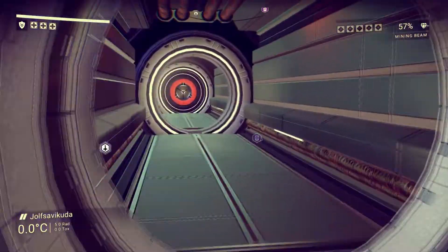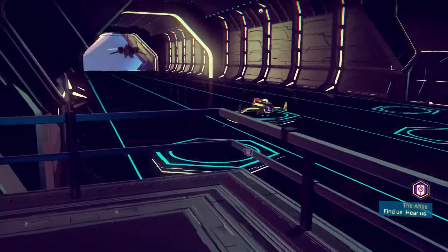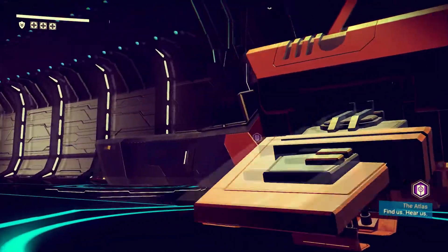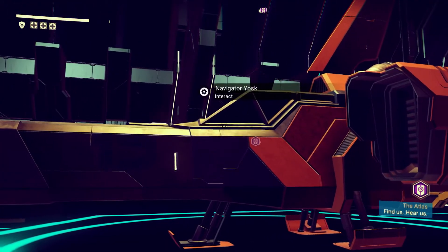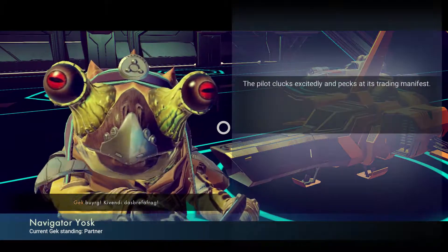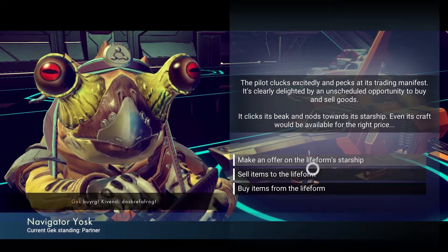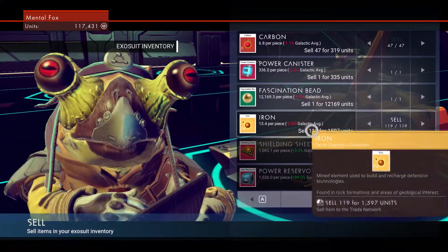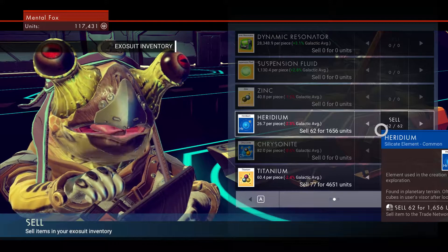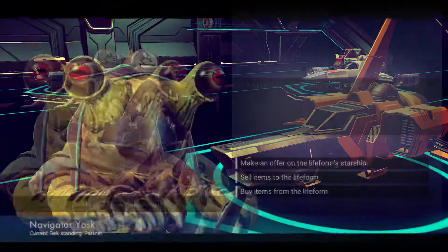Let's see if there are people in ships outside who would be willing to trade with us — maybe they'll pay more. Ships are always coming and going. There's one over here. Oh excuse me, pardon me. Current Gek standing — partner. Gek Bjorg, we know one of his words. I don't want his starship, I want to sell items to him. He pays about the same for fascination beads, which is a shame. This place kind of sucks — these guys don't pay anything.